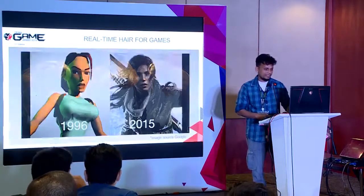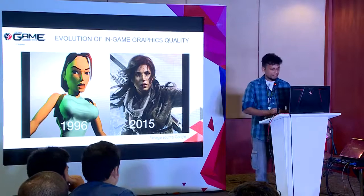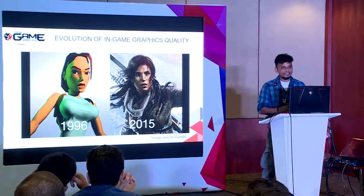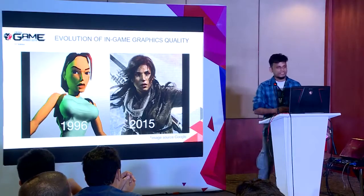Let me talk about the evolution of in-game graphics. On the left you can see an earlier version of Lara Croft, and on the other side the latest version — the graphics quality is immensely different. When graphics quality improves, the shader, the material, and the requirements for maps also increase, because we have to deal with different kinds of maps to plug into our material or shader in the engine to get a better output.